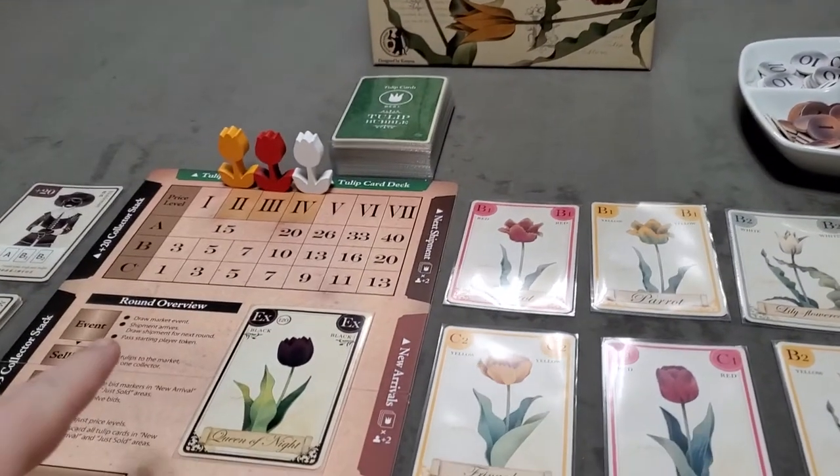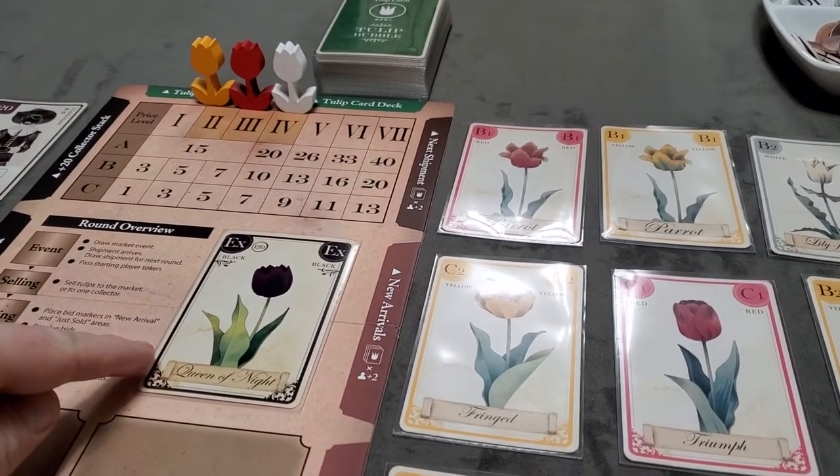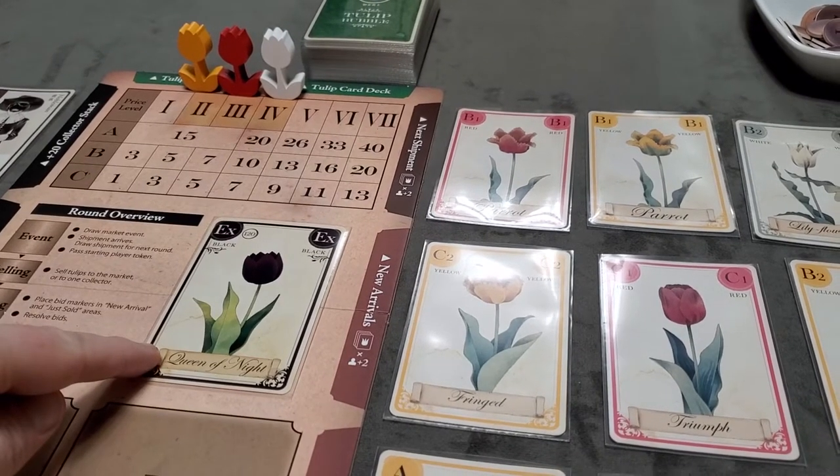To set up, you'll lay out the market board on the game table. You'll place the black tulip, or the Queen of the Night, on its board spot.